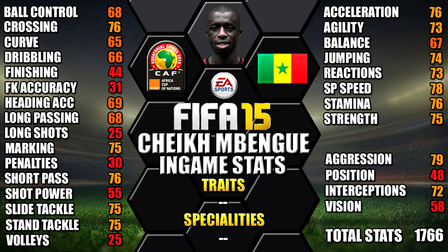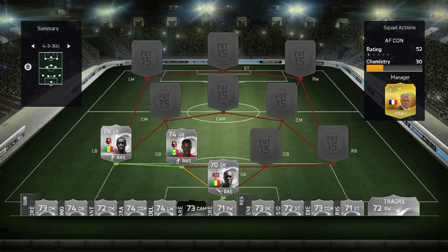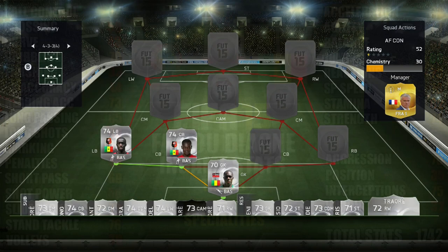We're going to be showing all players' in-game stats, so you can pause at any time for a closer look. Our first centre back is Diagne of Senegal. He's right footed, 6 foot tall, medium/medium work rates, 3 star weak foot and 3 star skills. His standout in-game stats are his 86 jumping, 76 sprint speed, 77 standing tackle, 75 interceptions and 74 marking.